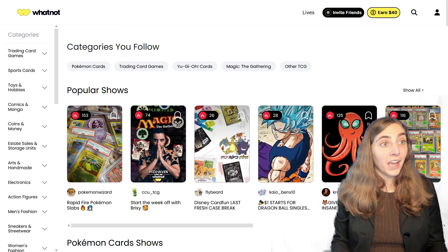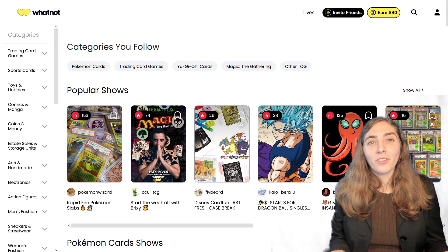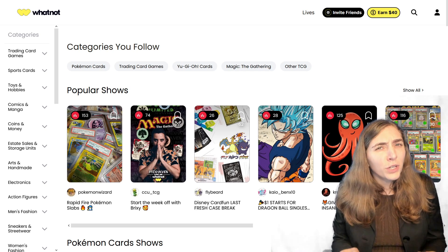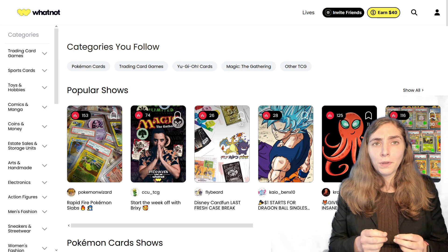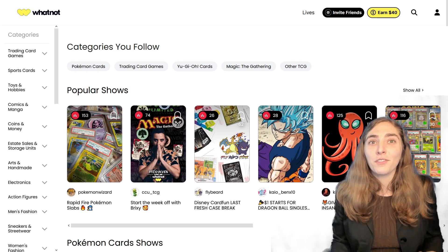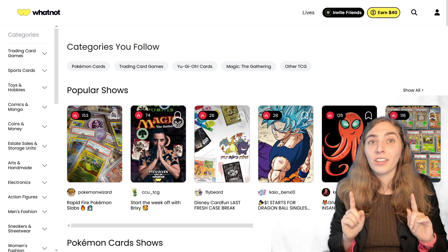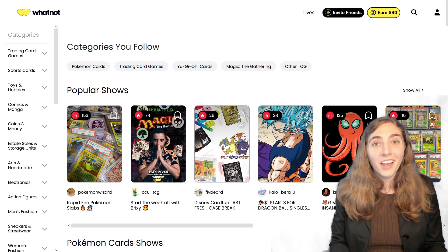This video and my channel are sponsored by Whatnot. Whatnot is a website where you can buy and sell cool collectibles like trading cards, comic books, toys, or even clothing with other collectors. It's both a streaming platform and a sales platform, so you can watch a streamer open up a pack of Magic cards and buy the cards in that pack. Use the code in the description to support me as a creator and get $15 off your first purchase. Thank you again to Whatnot for sponsoring this video.